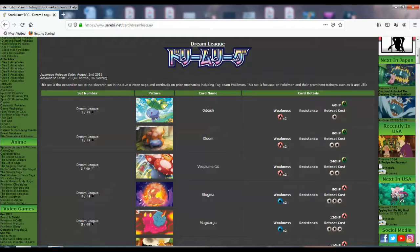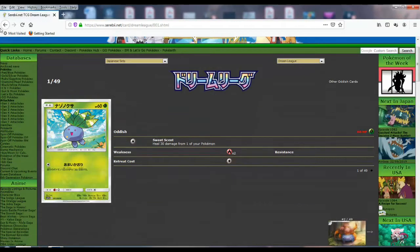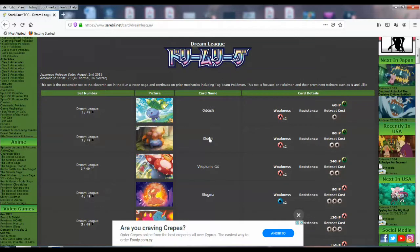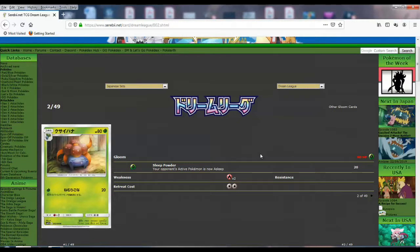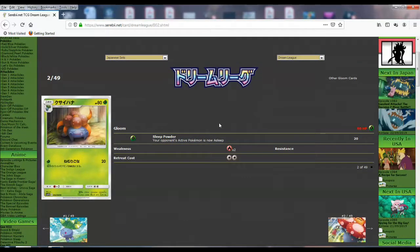So the first card is an Oddish. It doesn't do much — just heal 30 from one of your Pokemon. Then you got Gloom, and then we got the Vileplume GX. I'm very curious about that one. This Gloom has 80 HP, double retreat, and it just does Sleep Powder. Your opponent's active Pokemon does not sleep. It could have been decent because it does 20 damage and sleep, but I don't like the two retreat.